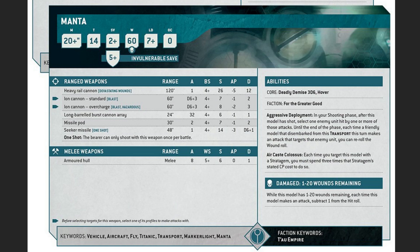Very important to note that it has For the Greater Good: Aggressive Deployment. This is a really cool ability. It says: in your shooting phase, after this model has shot, select one enemy unit hit by one or more of those attacks. Until the end of the phase, each time a friendly model that disembarked from this transport this turn makes an attack that targets that enemy unit, you can re-roll the wound roll. Re-rolling wounds is pretty awesome.